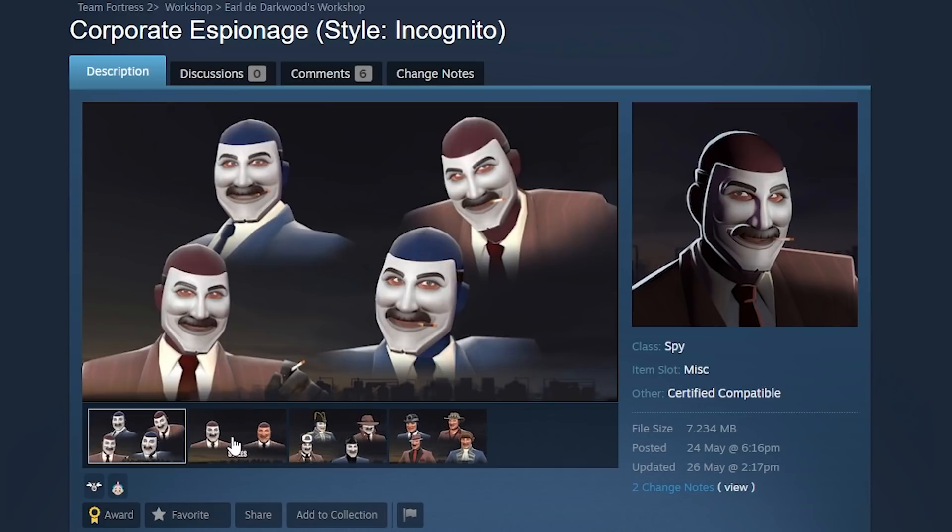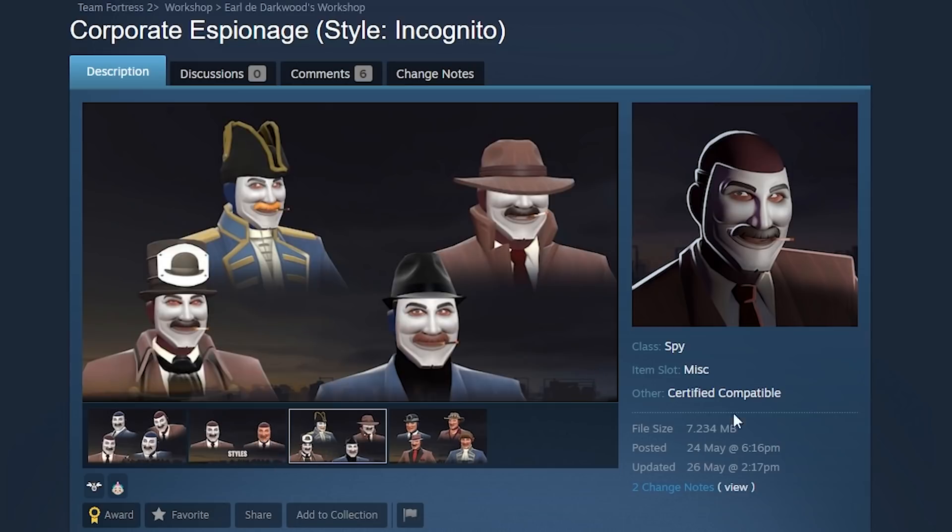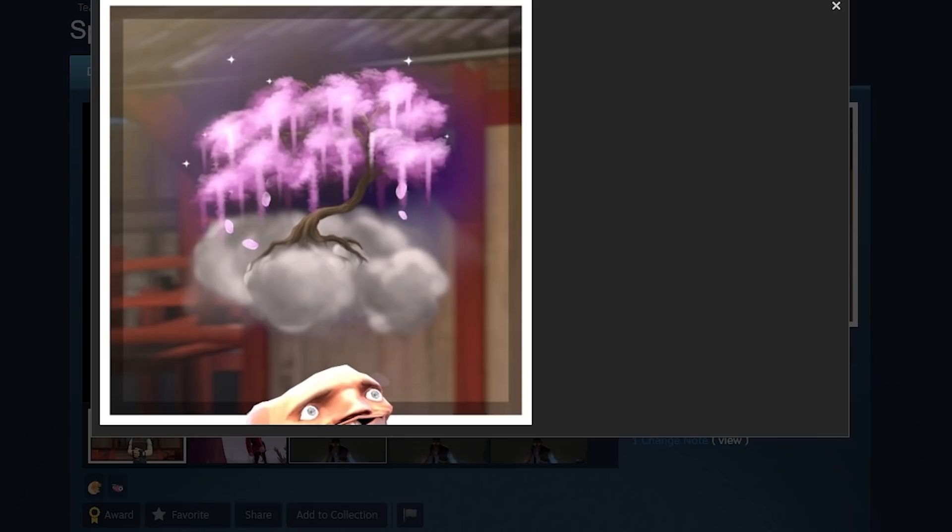Next up, the Corporate Espionage, which is quite unsettling — especially with the second style where his skin color is like an actual skin tone on a mask. I don't know if I like that. He also looks a little fat, which is funny.